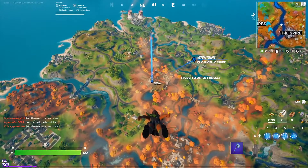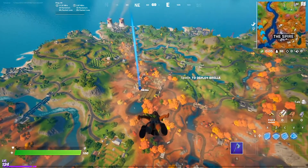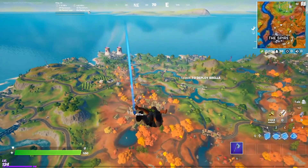Hello everybody. So the week six challenges are out and this week one of the challenges is to stay within 20 meters of a player for three seconds while wearing a prop disguise.